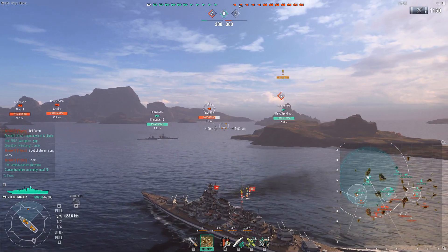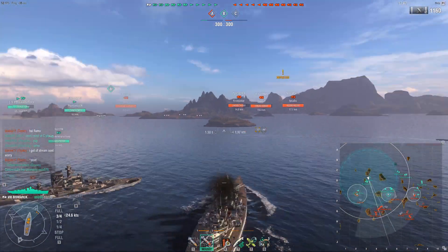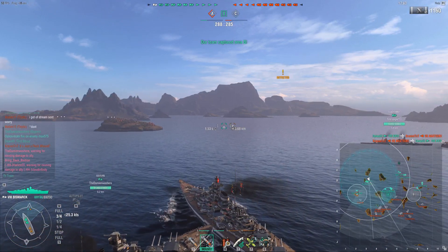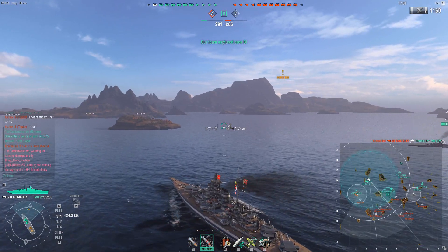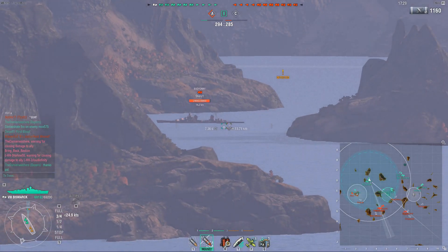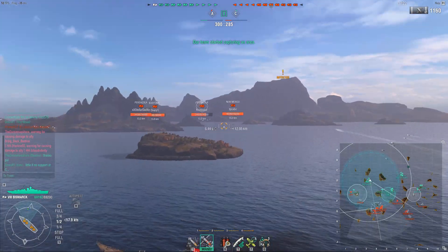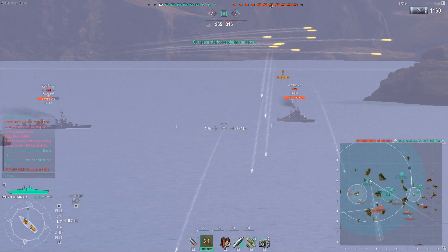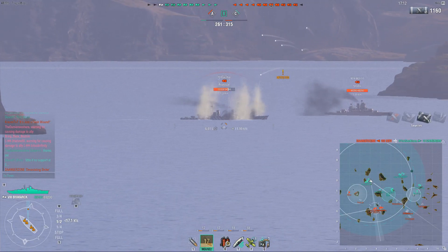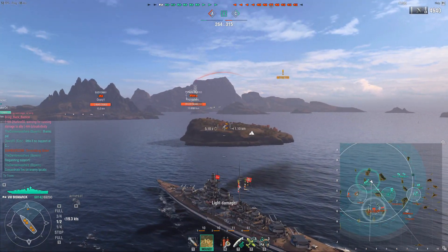I have given up manual AA on my Bismarck — I used it for a long time, but I have given it up. Instead, I use Basic Firing Training, which isn't quite as strong as manual AA. It only gives you a 20% increase in AA, but it also gives you a 10% reload on your secondaries. This build is very, very optimized mostly for the secondaries. That's also the reason why I use fighter planes instead of spotting plane, because when you don't have manual AA, you do want a little bit of help in the anti-air department, and having a fighter plane to call out when a carrier focuses you is very useful.